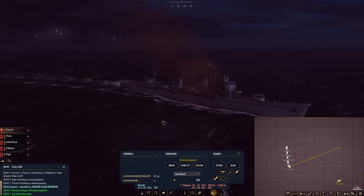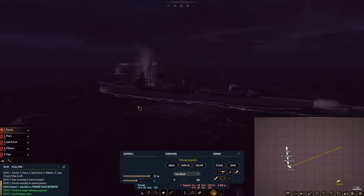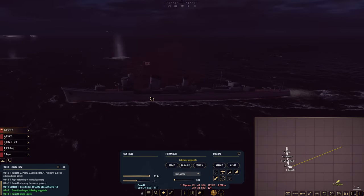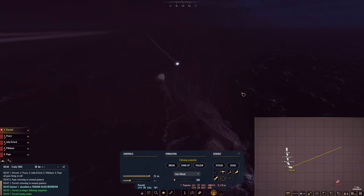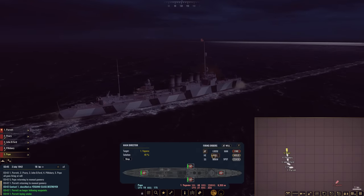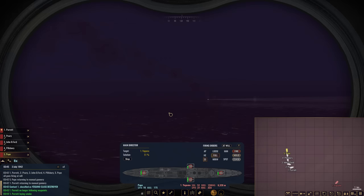Begin laying smoke. How's the Yagumo looking? She looks fine, surprisingly — she has an internal fire, possibly more damage than I can see. I do want our ships to swing around to avoid those torpedoes. Searchlights are starting to flip on Pope. Send more starshells over the target. She's presenting a pretty good target for us.